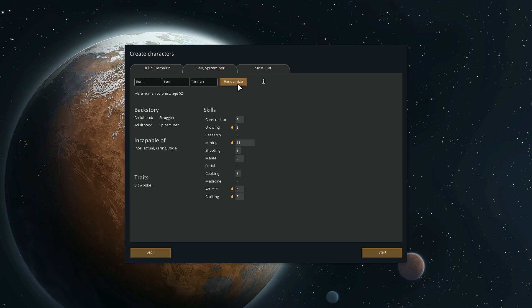Since he does growing, I'm not going to randomize too much. Capable of intellectual, caring, and social. Not a very good doctor, and slow poke so he moves slowly, but he does mining — that's okay. So we've got a miner, a grower, and a doctor, and another grower.